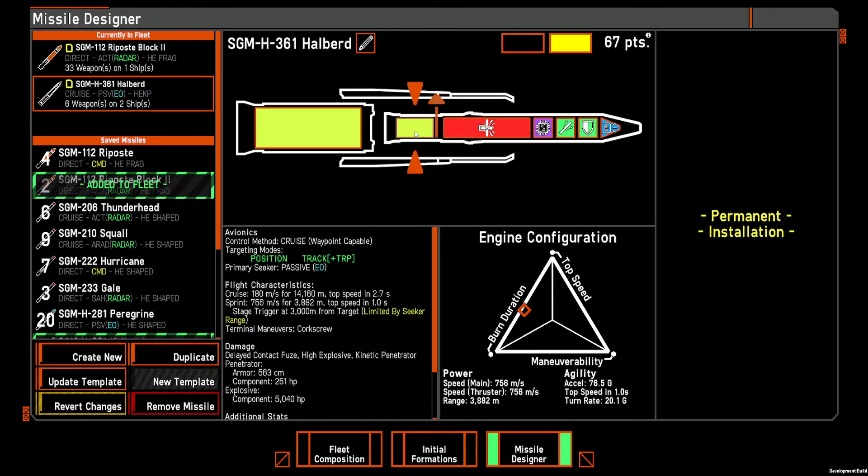You can see this payload — because we have the hybrid with a cruise stage, that's taking care of most of the travel time of the missile, and then this is just a very small engine so we can fit a little more warhead. This engine is optimized for burn duration, but it's only a size 2 missile, so it's still getting an almost 4,000 meter range, going 756 meters per second. I'm not entirely sure what the difference between speed main and speed thruster is — it might be the sideways speed when it's ejecting out of the launcher.